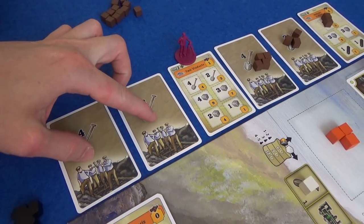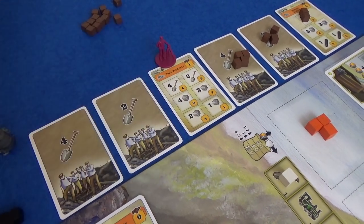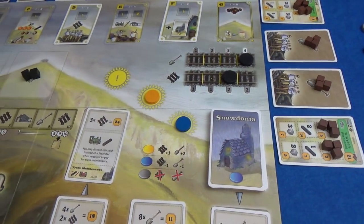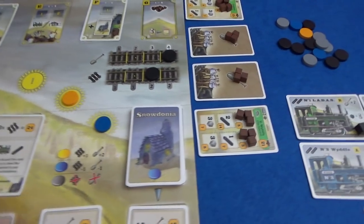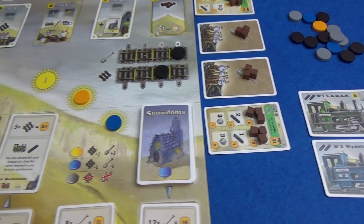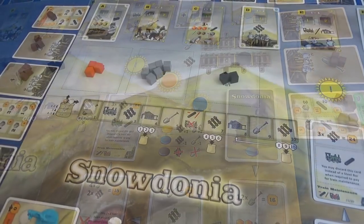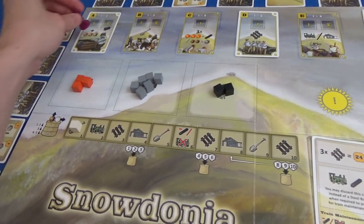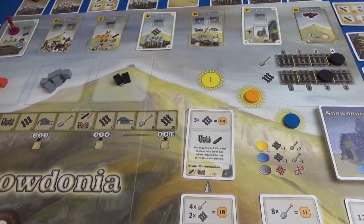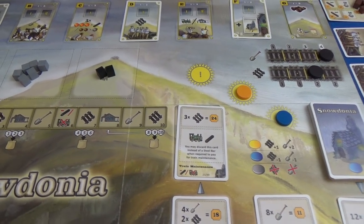On the plus side, those spaces are now available to build track on, and the station is available to build on if we can get some stone. Everyone gets their workers back and we go on to the next round. The game continues until either the final piece of track has been built — just before the summit of Snowdonia — or in a two-player game, if everybody's cubes are used up.